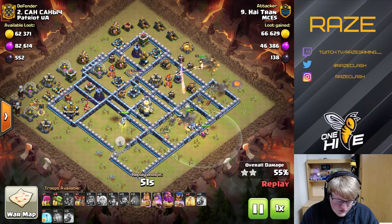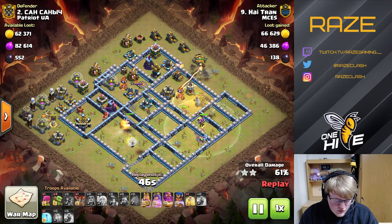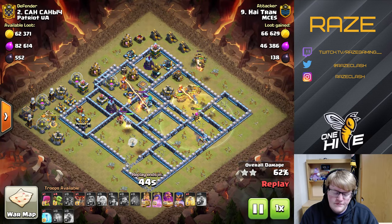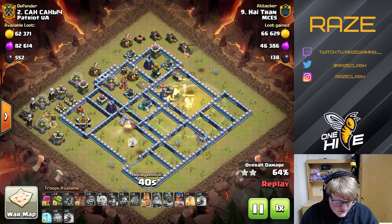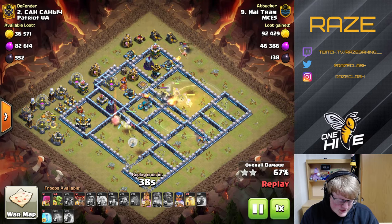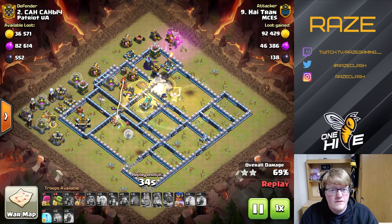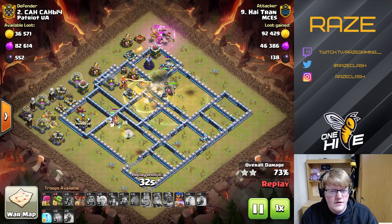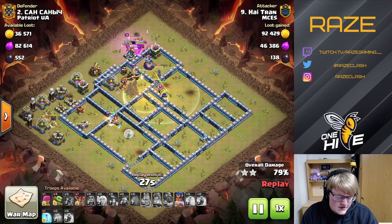He drops the miners and freezes the Queen because the Queen can basically two-shot miners. He's got the Eagle in hand, and the Eagle is also targeting the Royal Champion. That's important to know — if you want to do this attack, having the Royal Champion up can help quite a lot because she can tank the Eagle. He's using the Warden ability over the Scattershot because the Royal Champion was already tanking the Eagle, so he didn't need to use it earlier.